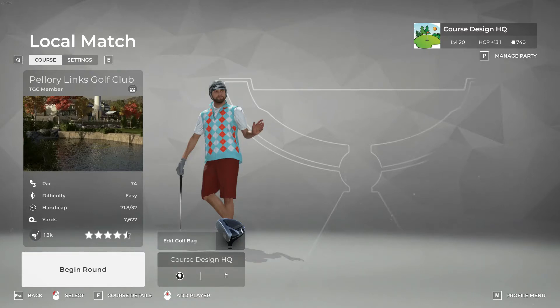Hello everybody, welcome back to Course Design HQ. We have another course review today. This one is called Pellerie Lynx Golf Club by Maxx Nitro. It's two X's — Maxx Nitro — I'm not sure, but I've seen some pictures of this course. It looks like a banger. A lot of hard work has gone into this course. I'm really excited to play it, so here we go.